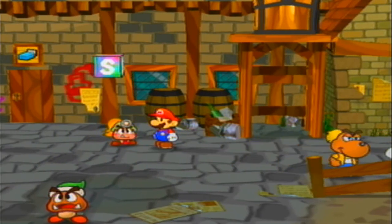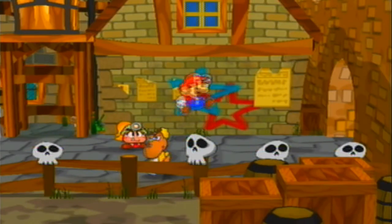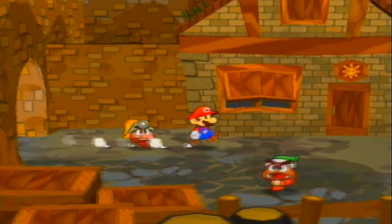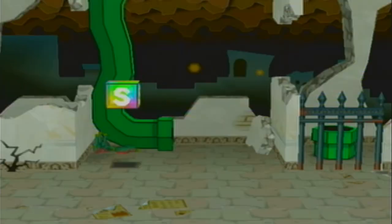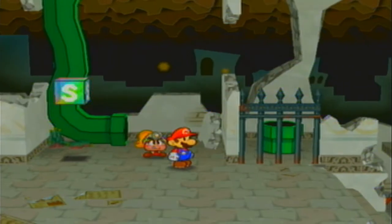In the last episode, we went to the Thousand Year Door and got our map updated. But now we're gonna do a little side quest. My brother discovered there's a really hidden badge somewhere down in the sewers. Other LPers I've seen who've done this game haven't really discovered it, so I'll go to the sewers and meet you guys there in a little bit.